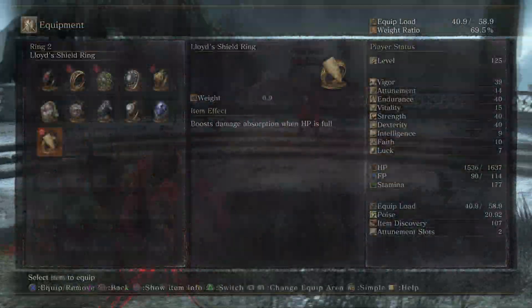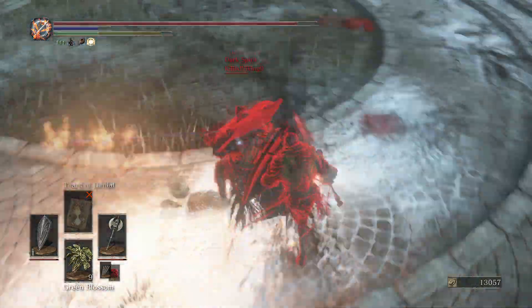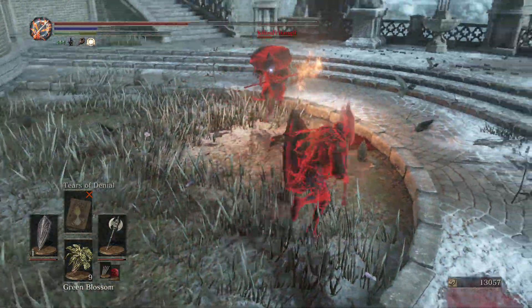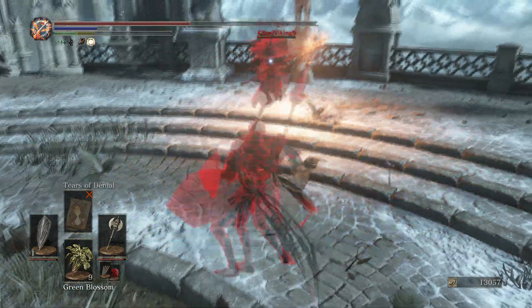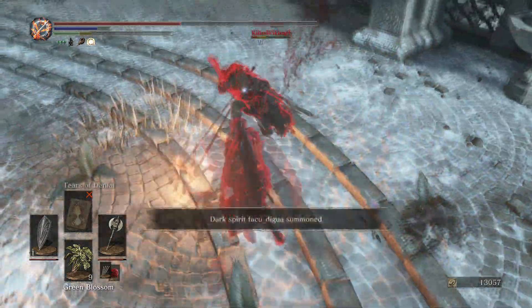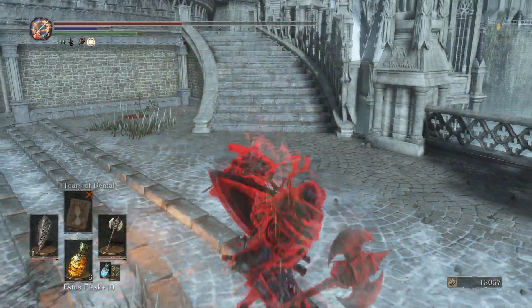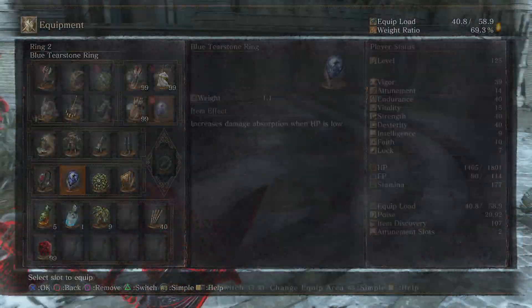Today we're looking at the Eleonora, a weapon unique to Dark Souls 3. It is a standard small axe which, as I've mentioned in previous videos, aren't very good on their own. But coupled with a shield they can actually get a lot of work done — they can be really aggressive and punish rolls, which you're going to see throughout this matchup.